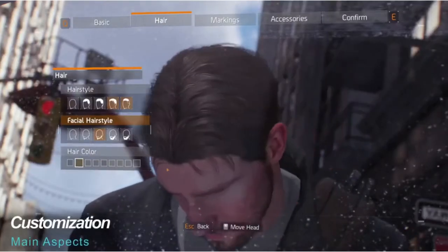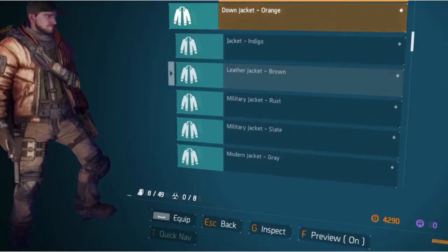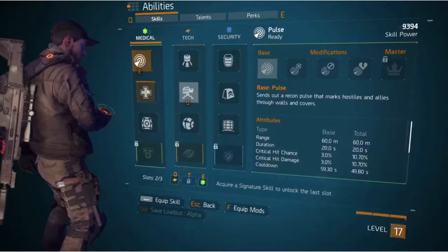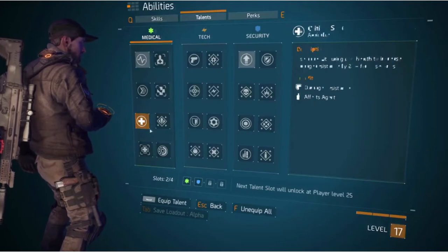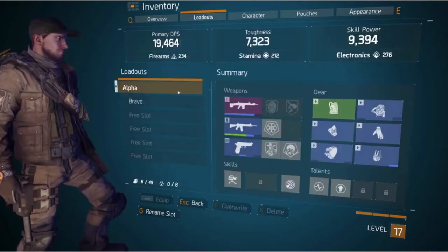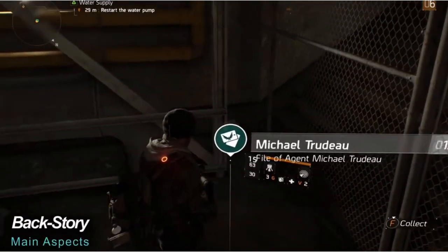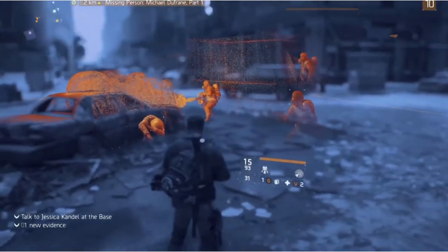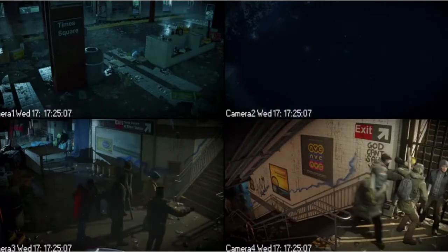Character customization lets you change the basic looks, hair, tattoos, skin tone and more. Combined with the different weapons, gear, clothing, perks and abilities, you can really make your character a unique creation. You also have the ability to save multiple gear loadouts that can be swapped out any time you're outside of active combat. While not integral to the game, you'll encounter hints pointing you towards other agents, echoes of past traumatic encounters and other content revealing what transpired during the chaos of complete civil unrest.